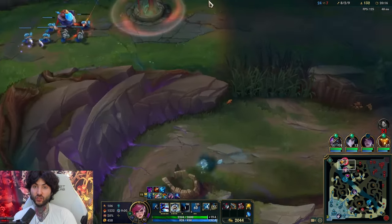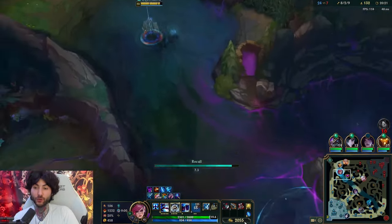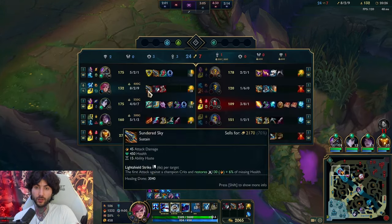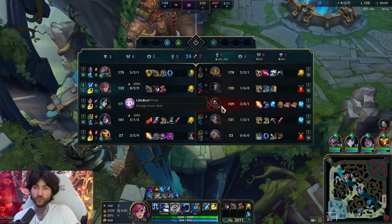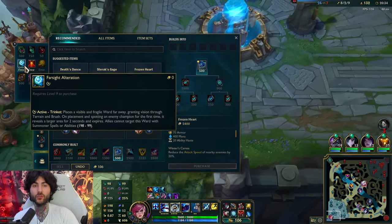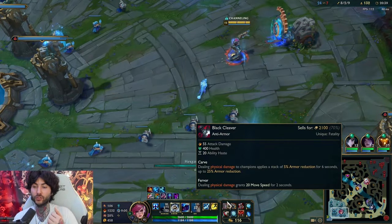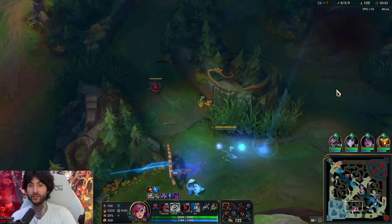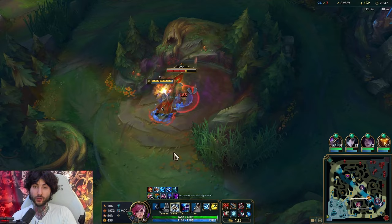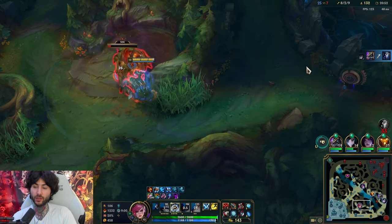I'm going to do some more Vi content for you. I think this is the most broken build that's also the easiest to use - so you should use the most broken build that's the easiest to use. You can go Frozen Heart, but if you're really ahead you can go Sterak's too - Sterak's is very strong. If the enemy team is very auto-based, Frozen Heart is good. I still think Frozen Heart is really good on champs like Vi because of how much you're spamming: it's all about charging Q, auto attack trade, and then kiting back.